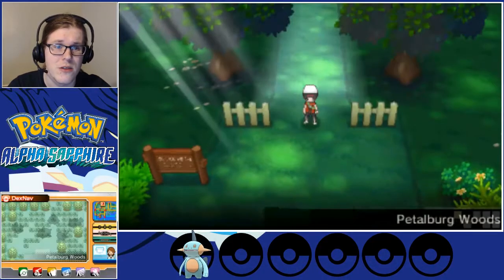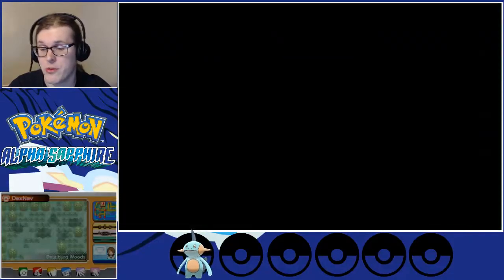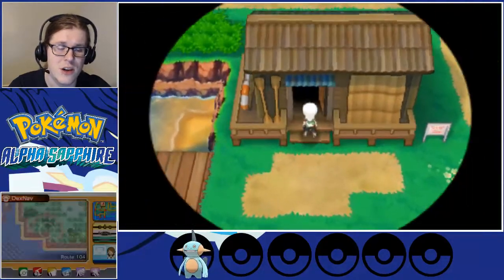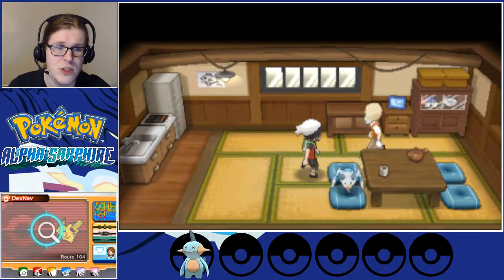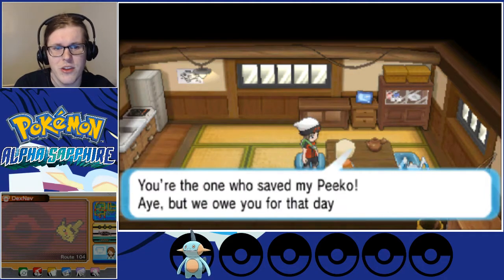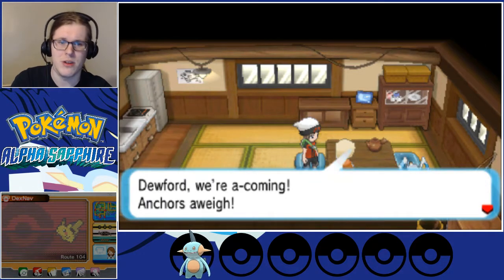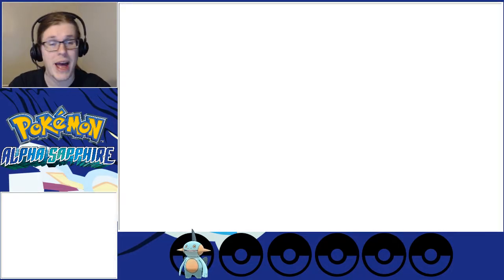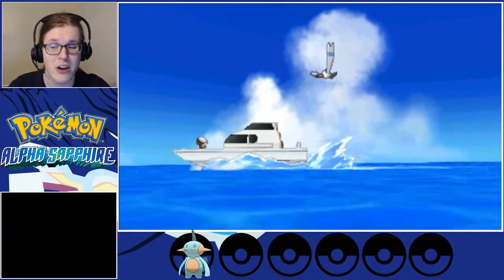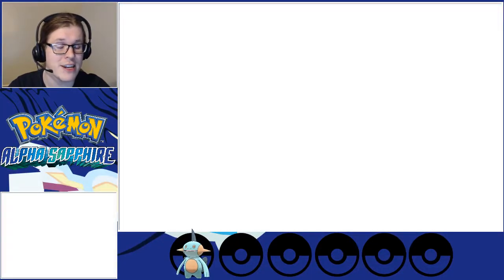Not too bad. Petalburg Woods is built in such a way you can't just jump down these hills — we're already out in Petalburg Woods. Much easier to go south than north through it. There's Mr. Briney's cottage. Excuse me, sir — we got him. 'You're the one who saved Pico. Want to sail with me?' We're going to head over to Dewford right now. I was debating calling it back in Rustboro, but we have enough time. We can get to Dewford, and we'll call it right after Dewford because we have a few things to do — we've got to find Steven, and I don't know how long that will take.